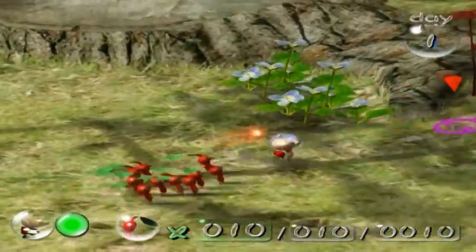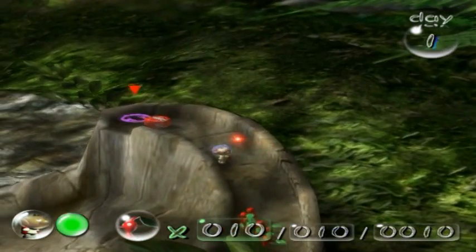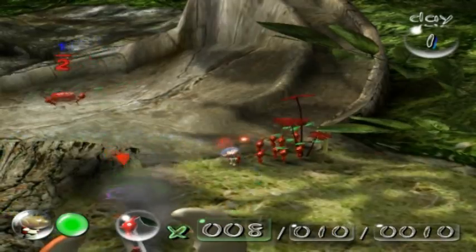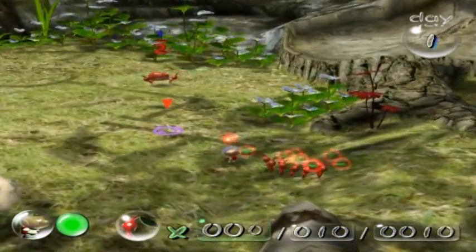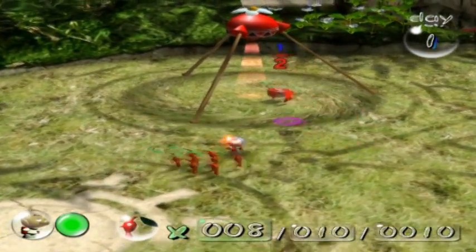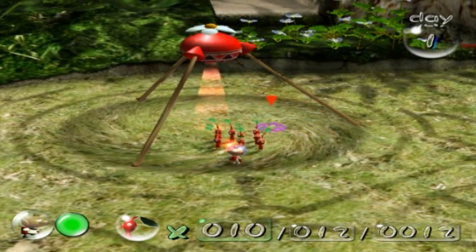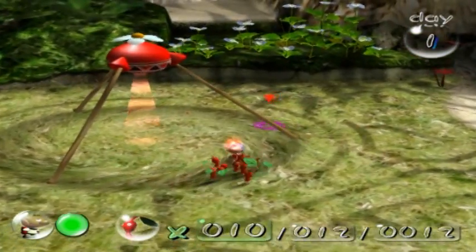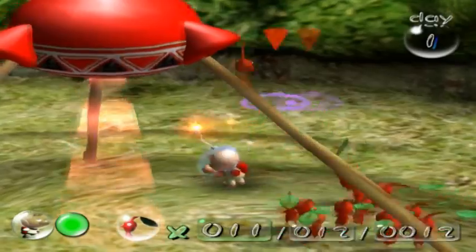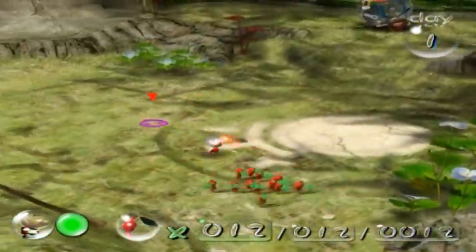Pressing the A button will allow you to throw Pikmin, and the B button lets you whistle them back. If you press the X button, you can disband the Pikmin, leave them in a certain area, and come back to them later. The C-stick is rather interesting — it allows you to move your Pikmin around and issue commands to them. This can be useful if there is a particular object you want them to pick up. Unfortunately, the Pikmin have a tendency to pick things up all on their own, and trust me, that's going to get annoying.